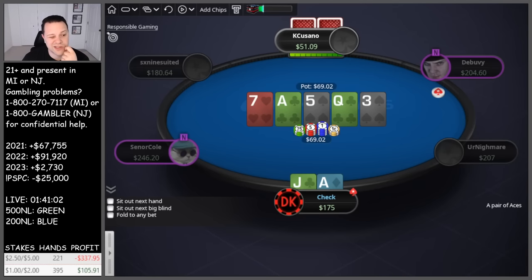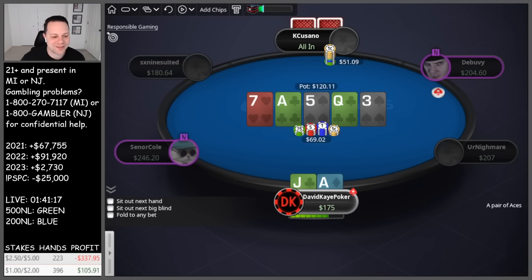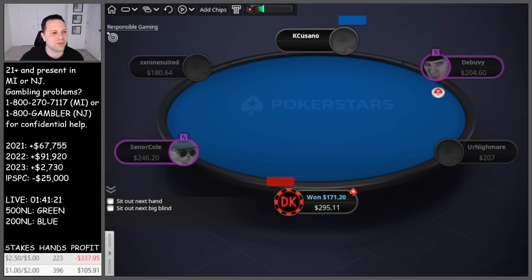I'm probably just gonna call down here. If they were deeper and jammed big it'd be different, but the plan is to call down. Don't love having a club blocking the backdoor straight draw — a little afraid this is under-bluffed. We call against the shorter stack and they have king-jack for their bluff, so they missed the gut shot. We call it off.